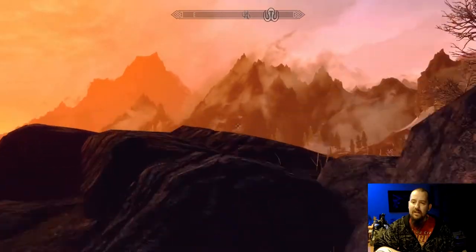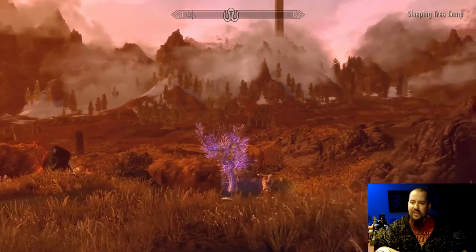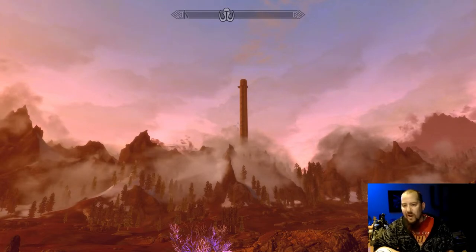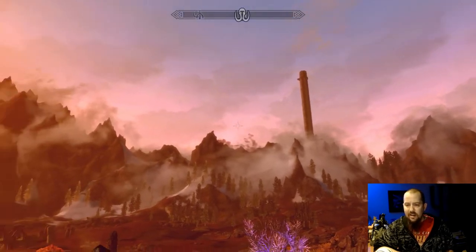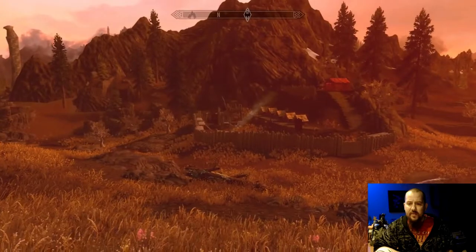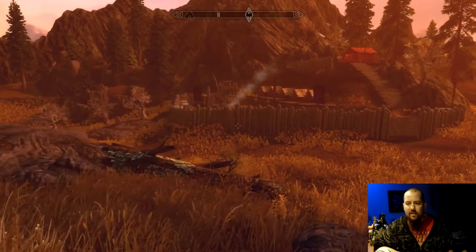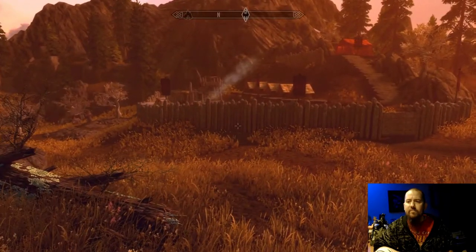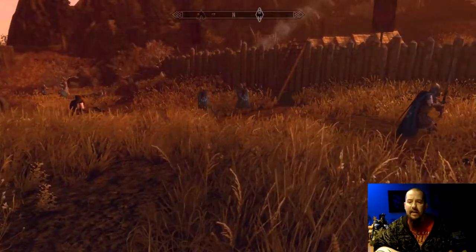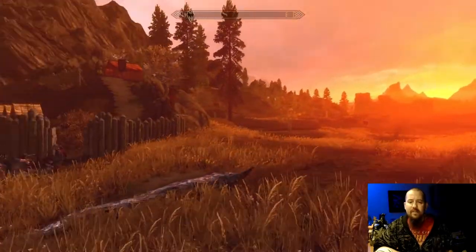There we go. Let's get a higher vantage. It is virtually adjacent to Sleeping Tree Camp. Off in the distance there is another TPOS 2 point of interest — one I'll be showing later. But for now, we're going to look at the base camp of the 13th Legion. They appear to be under attack. Stormcloaks spawn in from time to time, not every time.